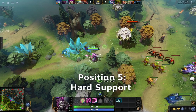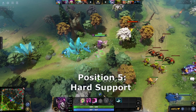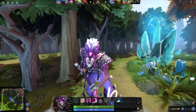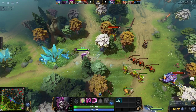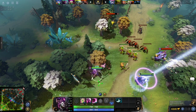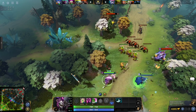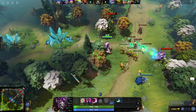Accompanying the position 1 hard carry in lane is the position 5 hard support. A hero playing this role provides good lane pressure and defenses for their carry. This may be the most versatile role in the entire game, and most heroes can play it, but those that are most popular include enchanters that have spells to buff their allies, healers, and heroes that have very strong crowd control or single target disables.